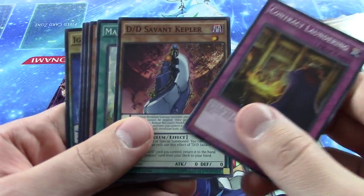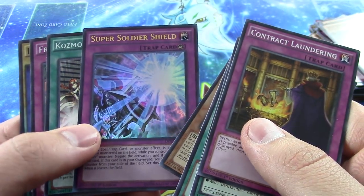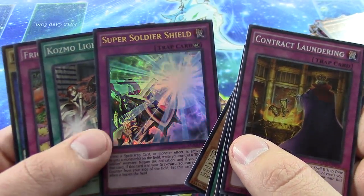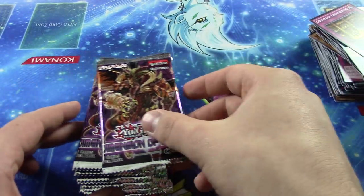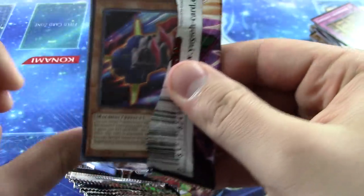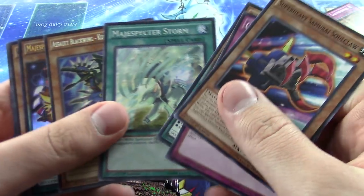Our ultra is a Super Soldier Shield — really cool. Pulled three foils on that side. Looks like everything's gonna be on the left side. Hopefully a secret rare, hopefully an ultimate rare — sometimes those ultimate rares are a little elusive.